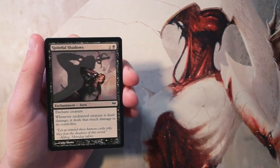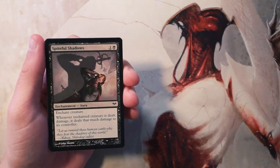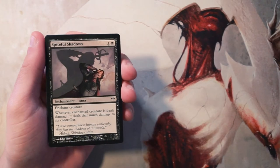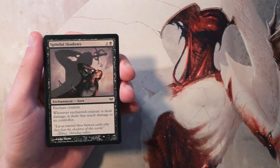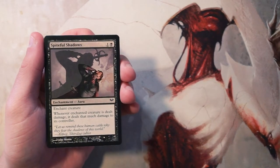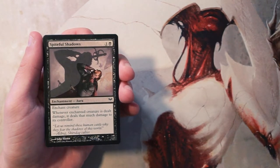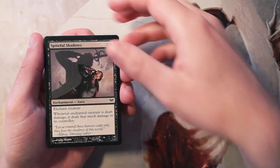Our first one is Spiteful Shadows — it's an enchant creature for one and a black. When the enchanted creature is dealt damage, it deals that much damage to its controller. I don't really like a card like this. Enchant creatures aren't really the biggest threat, and I'd rather play a creature that can actually deal damage right away to an opponent more reliably.